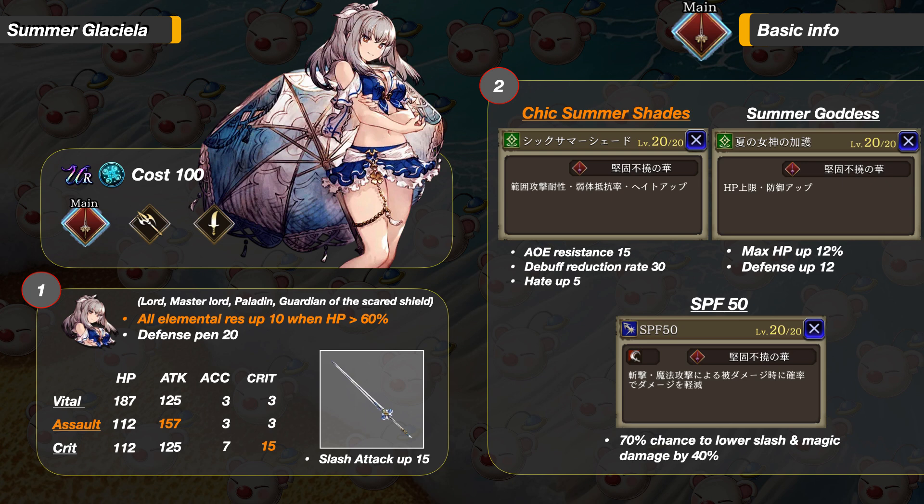Now her main job support abilities. Sheik Summer Shades gives her 15 AoE resistance, debuff reduction rate of 30, and hate up 5 — put this on her at all times. The other one is Summer Goddess, giving her max HP up 12% and defense up 12. Her reaction ability is SPF 50, which has a 70% chance to reduce incoming slash and magic damage by 40%. I love the names of these.